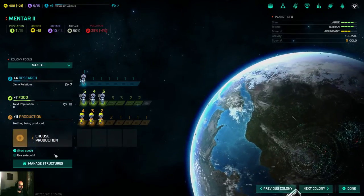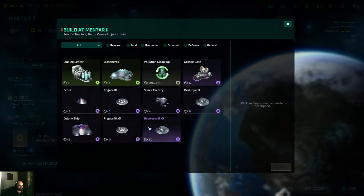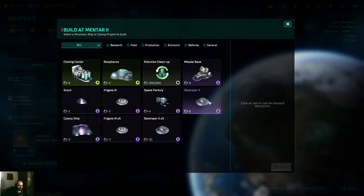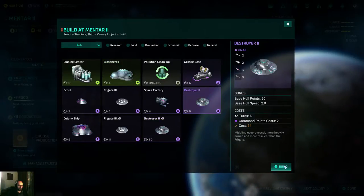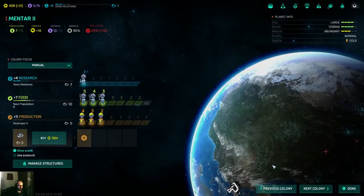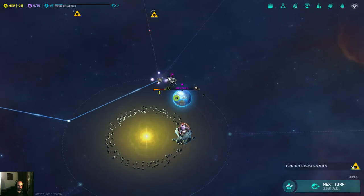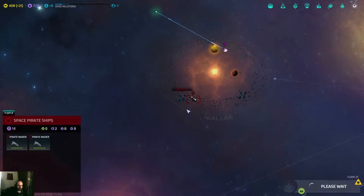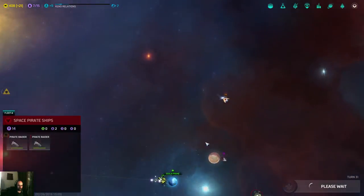A research laboratory — that's nice. You're gonna build a destroyer — six turns. Not that bad. Oh, there's another Pirate's Fleet — it's gonna spawn pirate fleets everywhere.